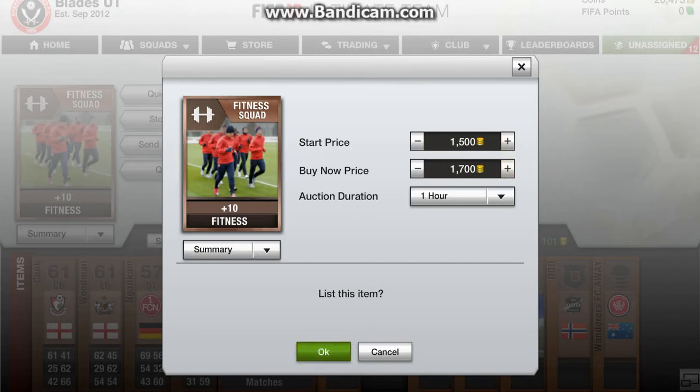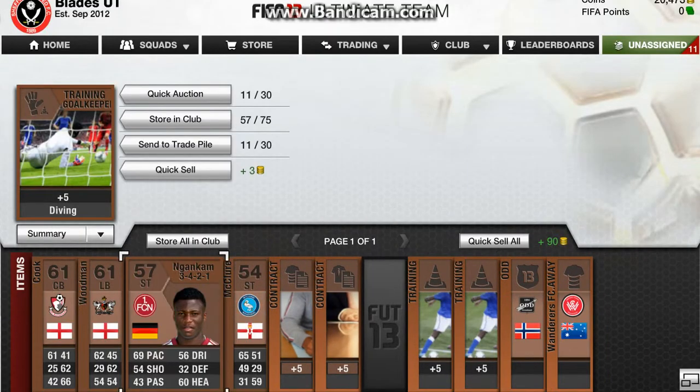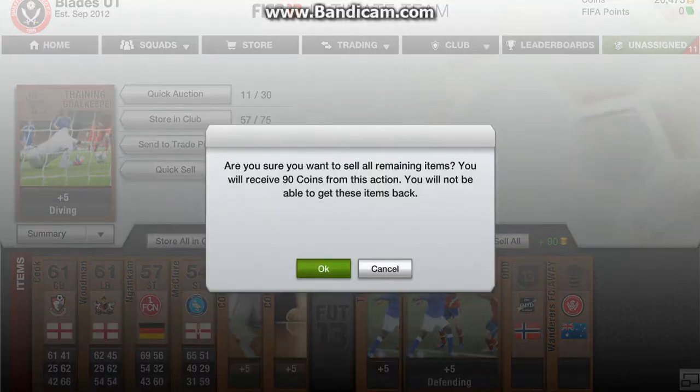Which is - let me do my math - 600, 700... 1,300 coin profit. I'll show you in a minute when that's gone, because it goes pretty much instantly.